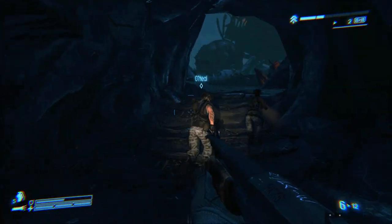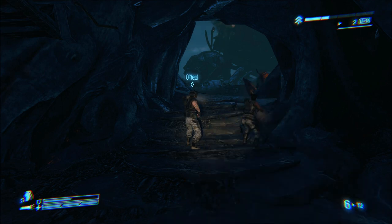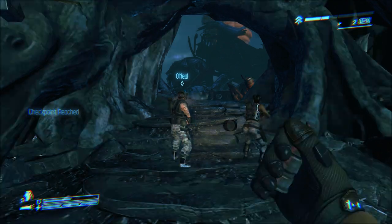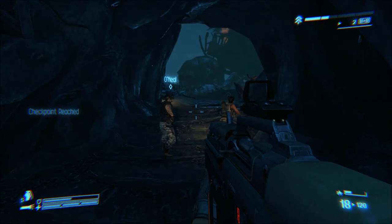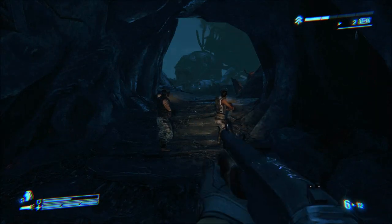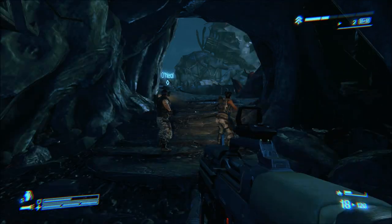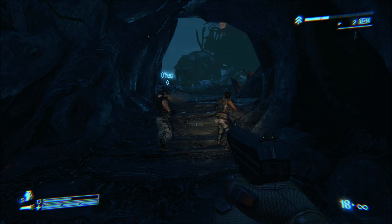Let's talk about how the whole weapon system works. I cycle between weapons with 1, 2, and 3 — there's a primary, a secondary, a sidearm, and then there's also a grenade — they call these tactical weapons. I can switch with 1, 2, 3, and G, or I can use the middle mouse wheel to cycle between primary and secondary. Unfortunately the middle mouse wheel won't bring you to your sidearm; you do have to hit 3 for that.